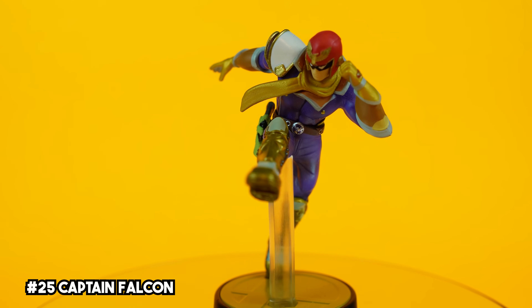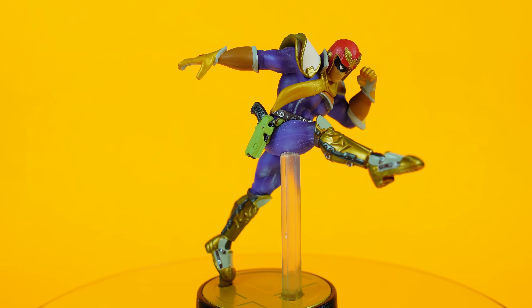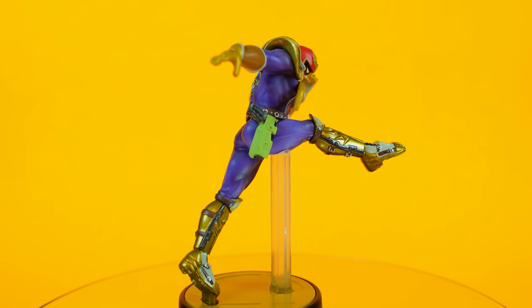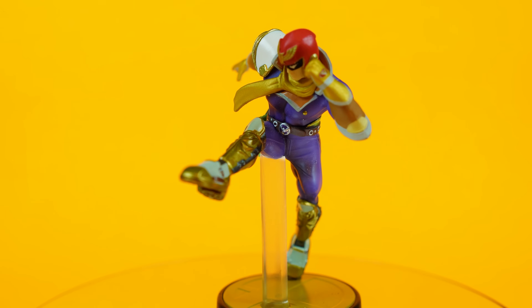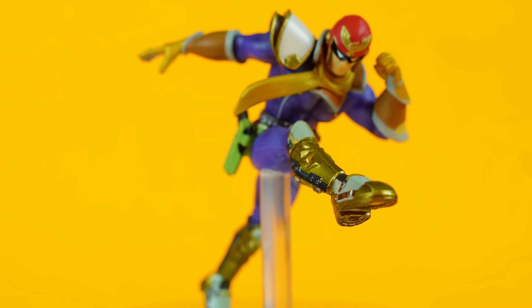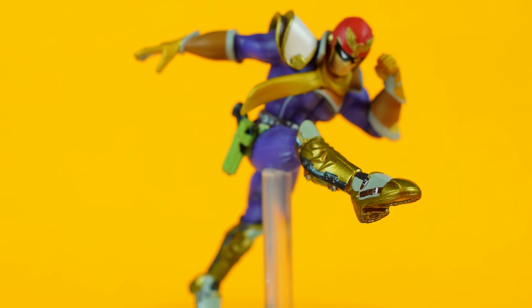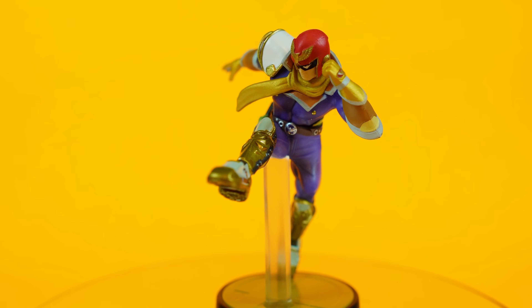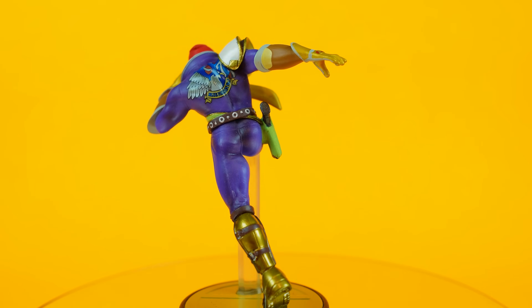Captain Falcon races his way onto our list. Even more than Star Fox, there is no character more synonymous with Super Smash Bros than Captain Falcon. If his name is mentioned, I genuinely think more people would immediately think of his Falcon Punch versus anything F-Zero related. They did this guy so much justice — from the holster on his hip, to the Falcon on his helmet, he's got a ton of impressive detailing all over. Most importantly though, they perfectly sculpted the face — this is undeniably Captain Falcon. This one really brings me back to that simpler time when Smash 64 was the only place to show him your moves.